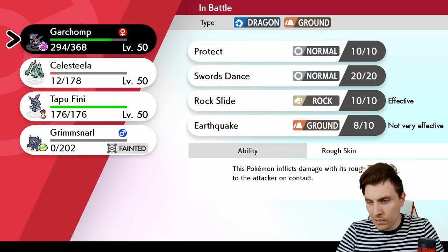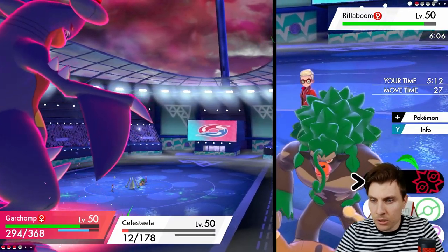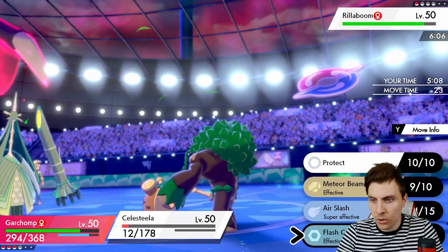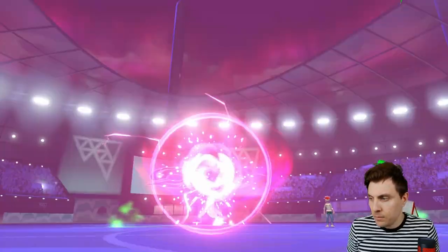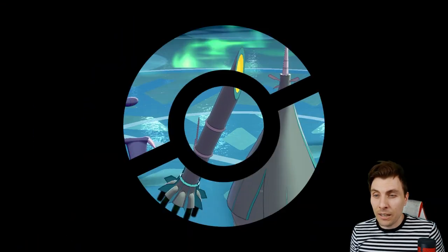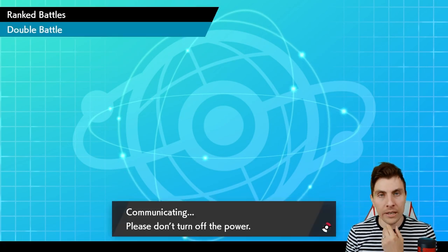Three Pokemon left and I still don't sit comfortable because of how threatening Rillaboom is. It is coming in, grassy terrain has one turn left I believe — yeah, it ends next turn. I think we just go Rockfall. I think we punish them — if they don't go into Celesteela here we punish them. The battle is essentially over at this point. We get Tapufini in, and then we utilize Garchomp and Tapufini with Rock Slides and Moon Blasts. Good game to my opponent.